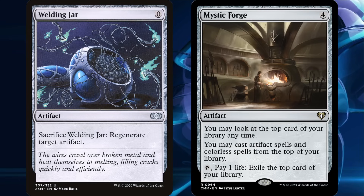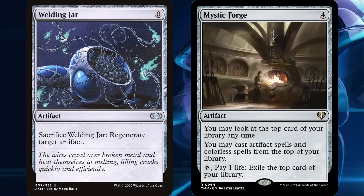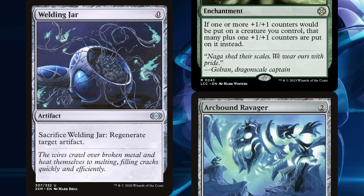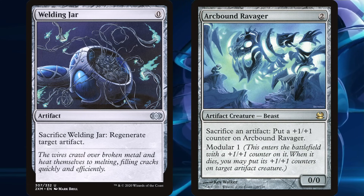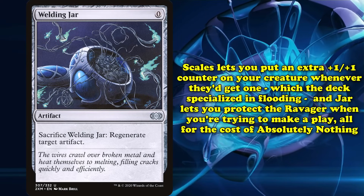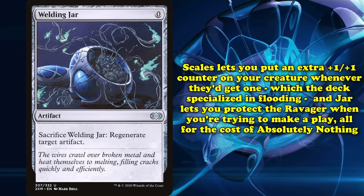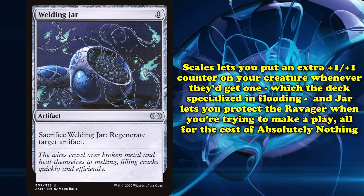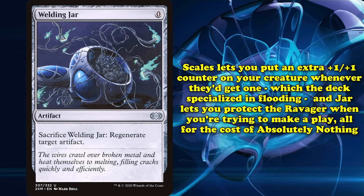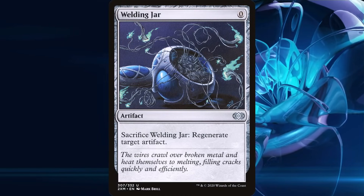For 0 mana, you get an artifact you can tap for mana with Urza that can also protect powerful cards like Mystic Forge, forcing your opponent to remove them twice. Jar is also very strong in Hardened Scales decks — a deck built around artifact synergies like Modular and especially Arcbound Ravager. Jar is a 0 mana artifact you can sacrifice to your Ravager to push for lethal, or to protect an important threat in a pinch, all for no investment at all. Jar may not be the card that wins the game, but the extra protection and consistency shouldn't be underestimated.